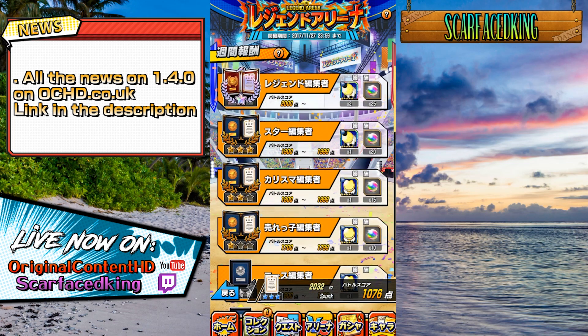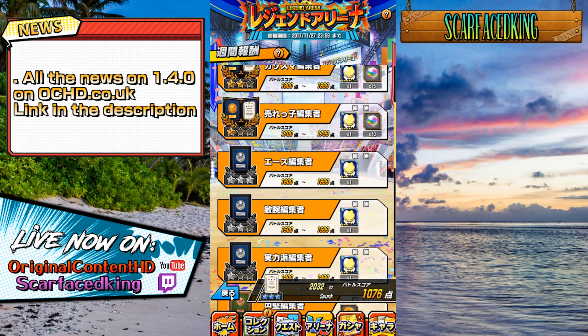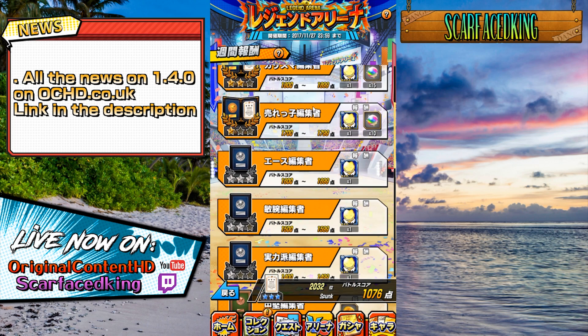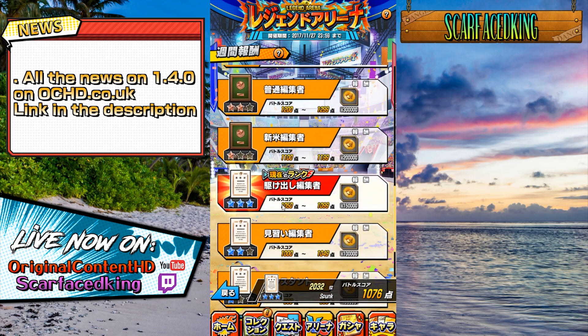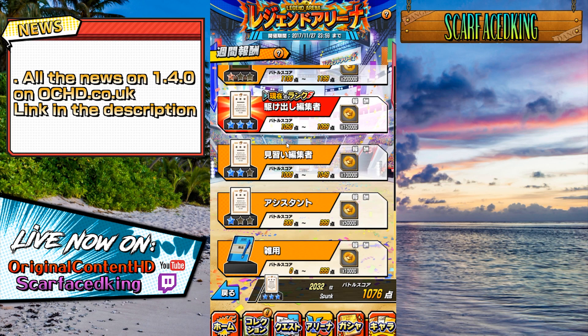In order to get orbs as well you need 1700, and in order to get two copies of his five-star — which is at least level one over boost or victory fodder — plus 25 orbs, you're going to need to get over 2000 points. That's points, not rank. I'm going to assume it's the same as before: if you get the five-star one he's got over boost, the four-star one doesn't have a level of over boost, same with the three-star.